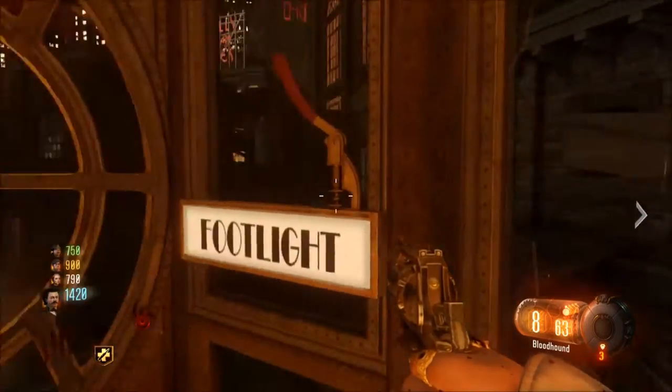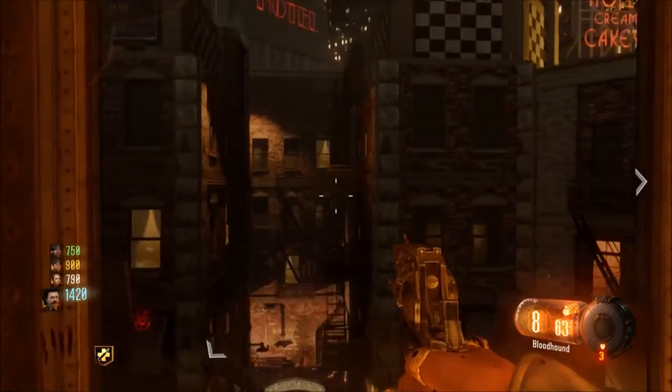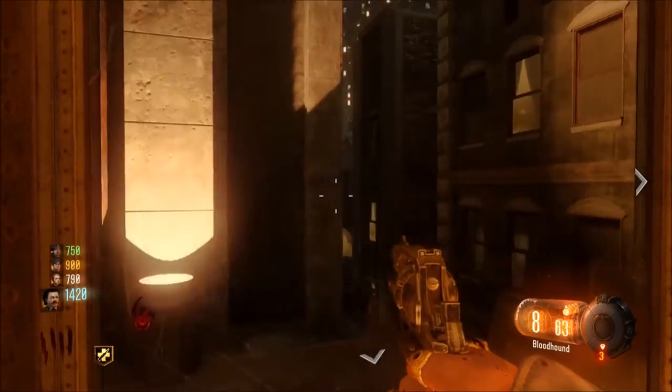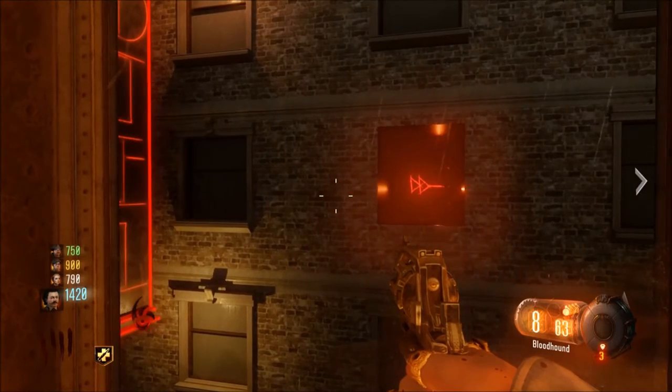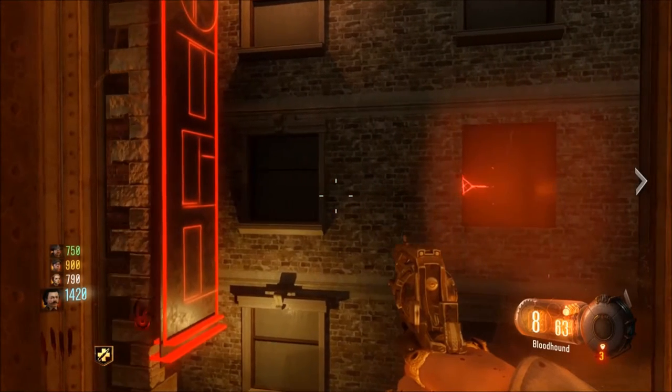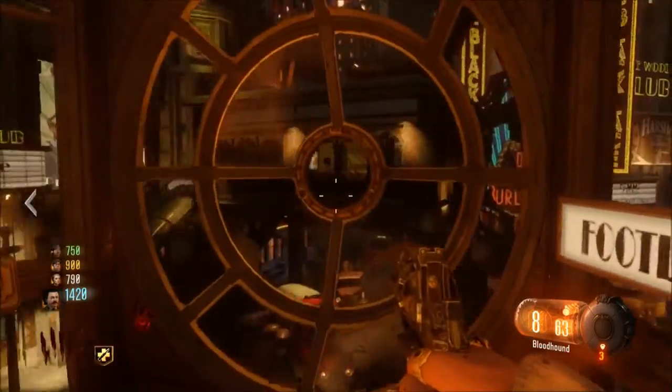The codes will be on the train and they'll always be on the side opposite the door of the train. They are in the locations that I will be slowing down and showing you guys right here — I've sped up the process in between each one. The window does actually glow bright red as well, just to help with that.